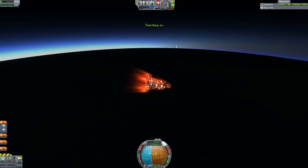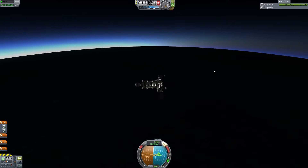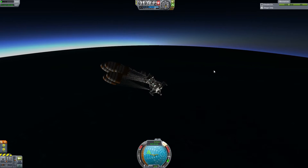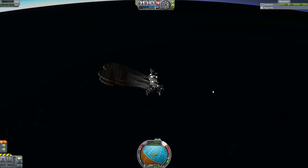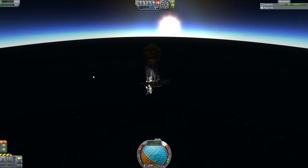Let us slow down time, and now we will pull our chutes, which should slow us down quite a bit. We don't want to flip that way — that's not what I wanted to do, game, that's not what I wanted to do.